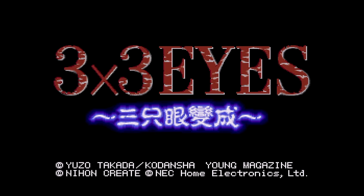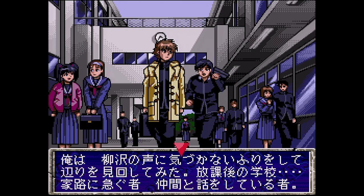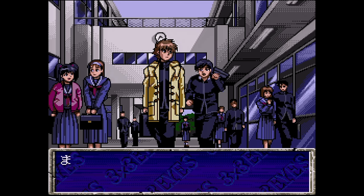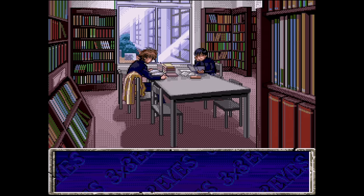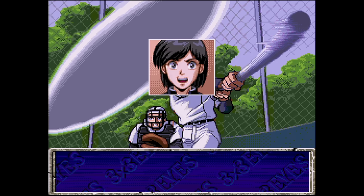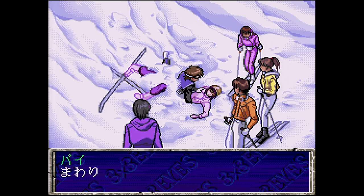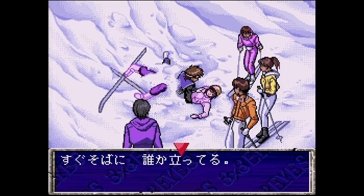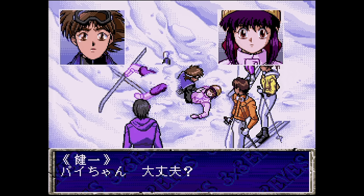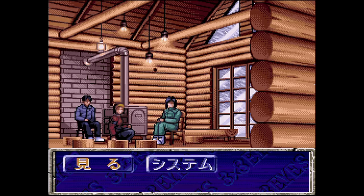First up is 3x3 Eyes from Nihon Create and NEC. This one is basically a digital comic based on the manga. It follows the story of Yakumo, who is immortal, and he must protect a three-eyed girl named Pai. She's seeking to become human. If she dies before that, so does Yakumo. The entire game is in Japanese, and if you didn't know any better, you might think this is a supernatural dating sim at first. Everything starts out very normally, with only a hint of otherworldly stuff going on here and there. You could probably stumble your way through by selecting all of the options a few times, but you'll enjoy it much more if you can read it. I recommend learning Japanese at least an hour or so before you boot this one up.